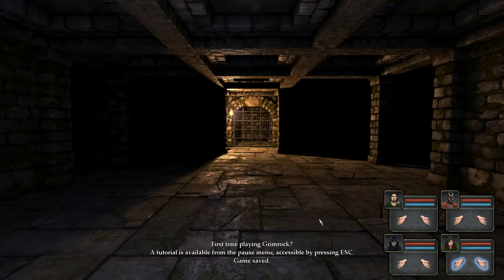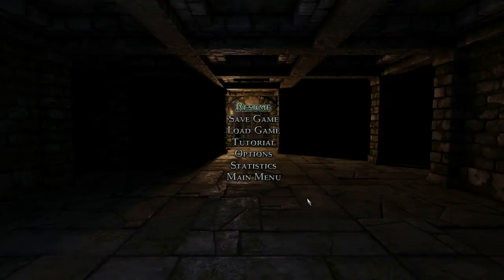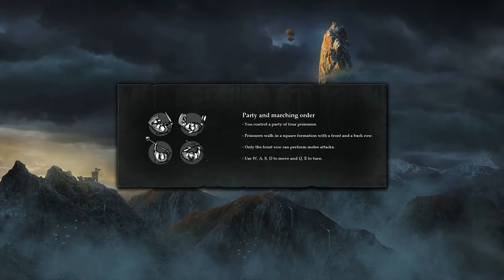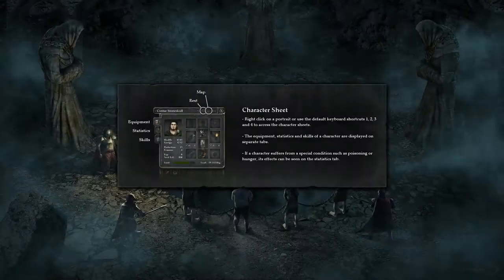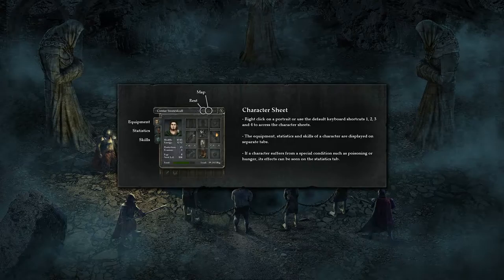First time playing Grimrock — a tutorial is available from the pause menu, accessible by pressing Escape. I probably should do that since I don't even know if I move with WASD or arrow keys. The tutorial says: you control a party of four prisoners walking in a square formation with a front and back row — only the front row can perform melee attacks. Use WASD to move and Q and E to turn. Item slots are used for attacking and showing what characters carry; left-click to pick up, right-click to attack. I'm going to want the fighters in front and the mage and rogue in back.